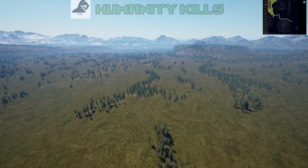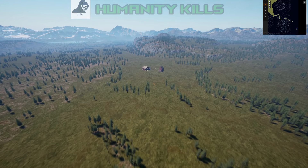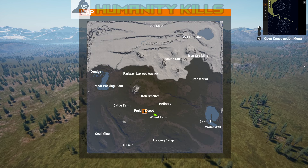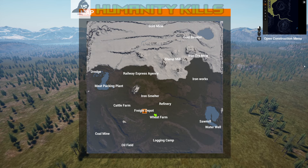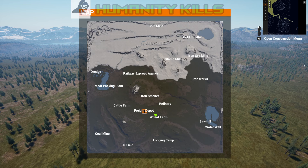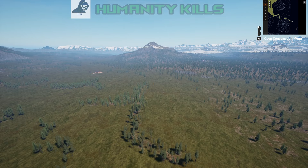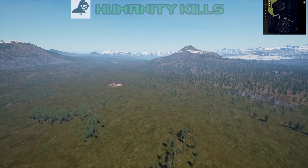Do we want to play the stock map? Yeah. Hmm. Wheat farm, iron smelter, refinery — I don't know the best order to go about doing stuff. Railway Express Agency. I want to see the dredge, that's what I want to see.